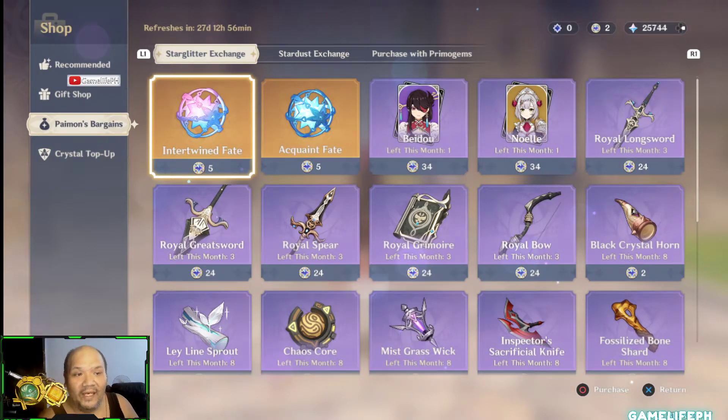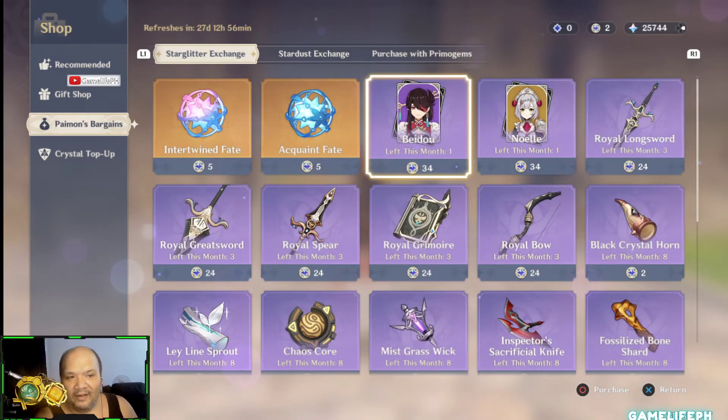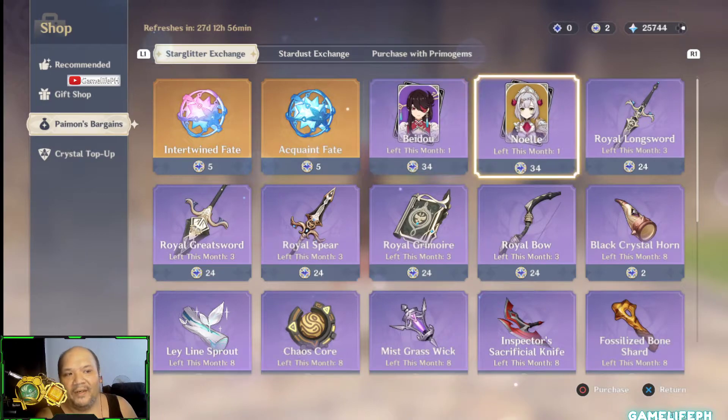Your intertwined fate and your masterless star glitter is definitely the most expensive and most important resource in the game, because the only way to get it is to pull and summon. So do not waste it just like that because it's really hard to acquire.